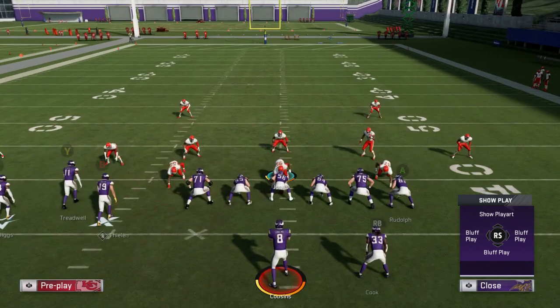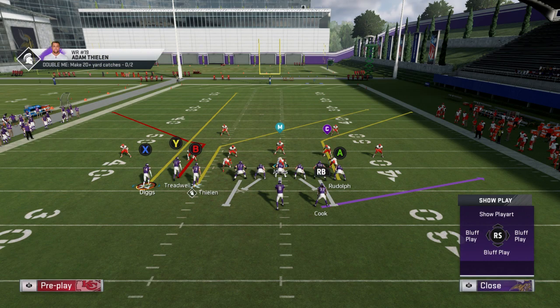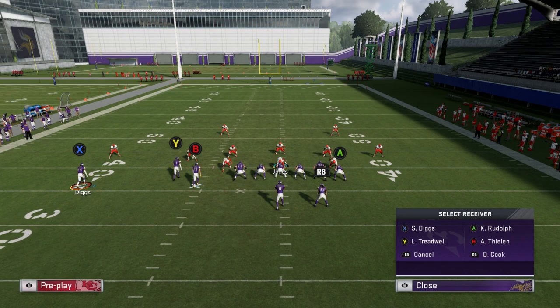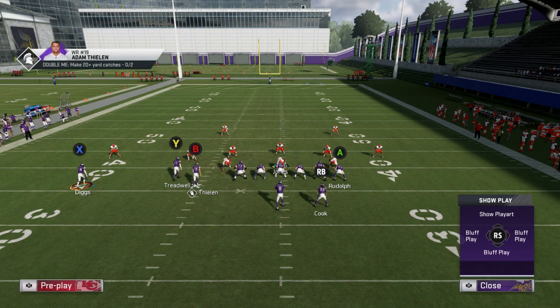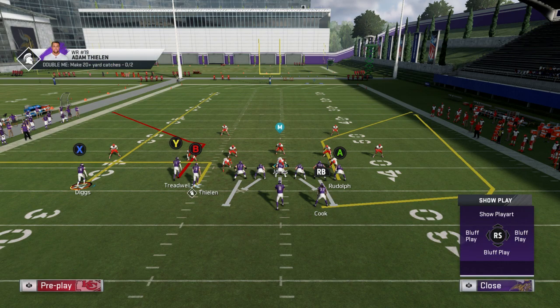First we're going to go over Cover Two. What you want to do is put X on a streak or fade — it's up to you. Motion him out. You want to put the B receiver on an in route, and put the running back on a wheel. Your first two reads are what I call one-A and one-B: it's the tight end corner and the running back wheel.